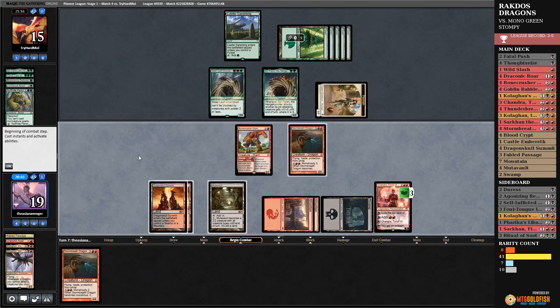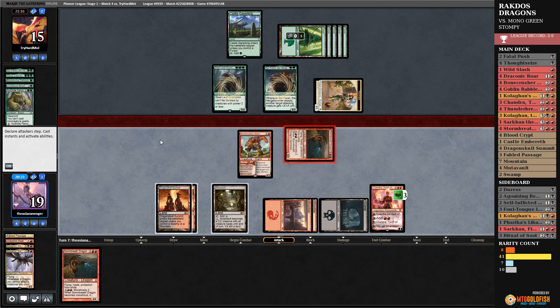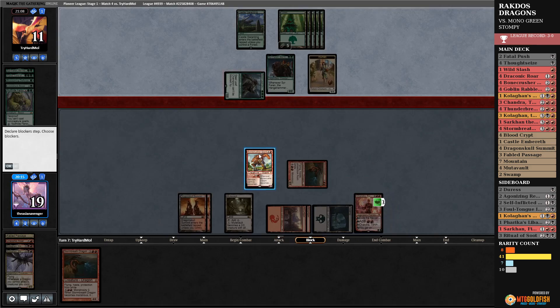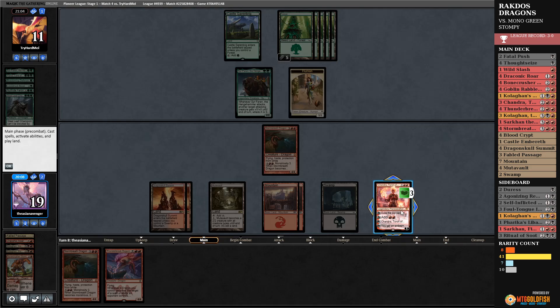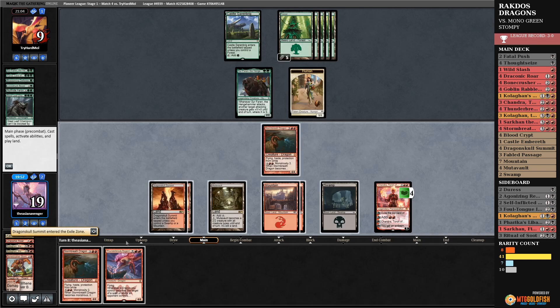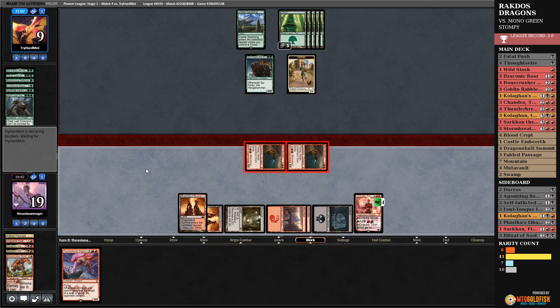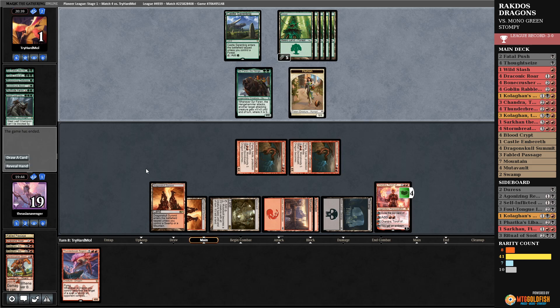They have no more cards in hand — I can probably just attack here. It enters the attack and another target attacking creature gets plus X/plus X where X is its power. I'll just swing in and start getting damage going. Let's trade so we can get rid of something else. Next turn they are pretty much dead — I don't know how we lose. If we draw a land we win. Double dragon going — maybe the double blocks were unorthodox, but they just had too many big bodies and I couldn't allow Ghalta. Now I don't care if Ghalta happens.